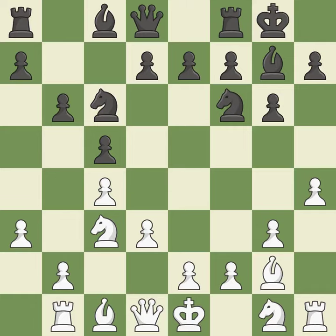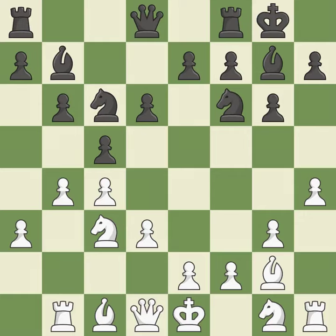A rook enters the action after developing outside of its starting square. The bishop grows and gains flexibility on the long diagonal — it is ideal. What I would have advised is that. A knight moves out of its beginning square and into the action.